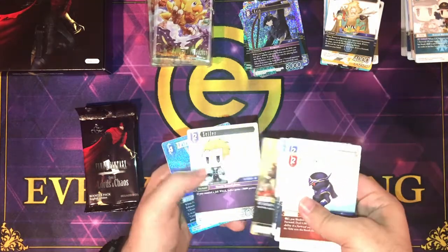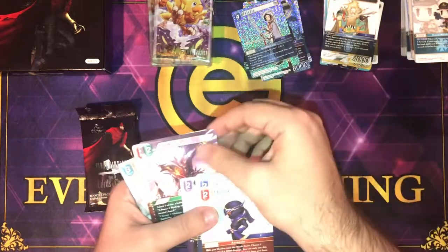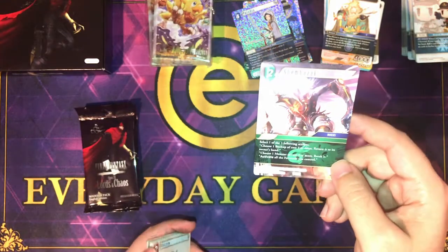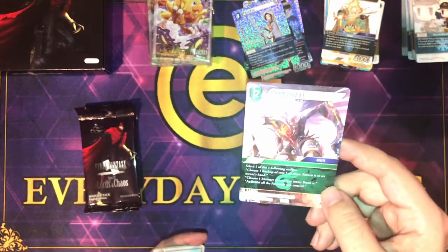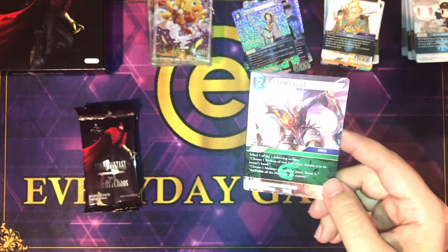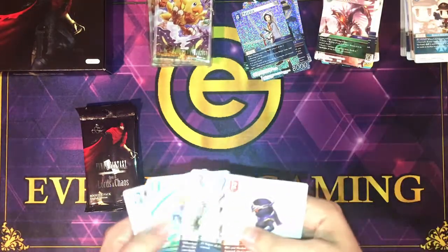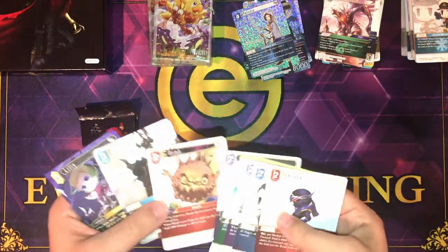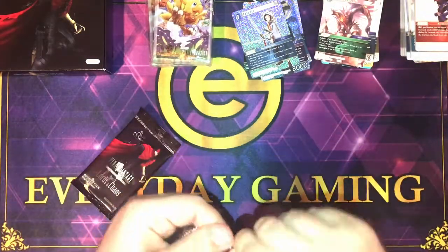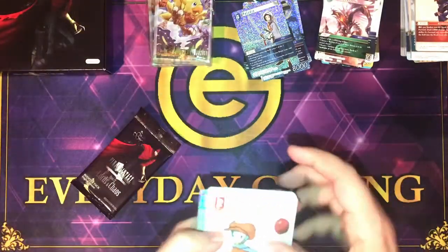Shadow, Larsa, Sylph, Mog, Golem, Sulfur, Paladin. Shem Hazai — 2 cost summon. Choose one of three actions: choose one backup of cost 3 or more and return it to owner's hand; choose one monster of cost 3 or more and break it; or activate all forwards you control. Not bad.